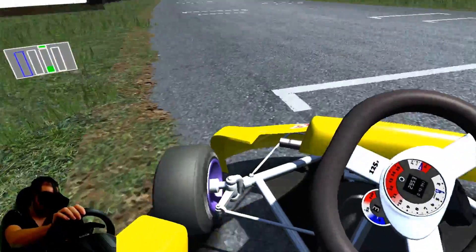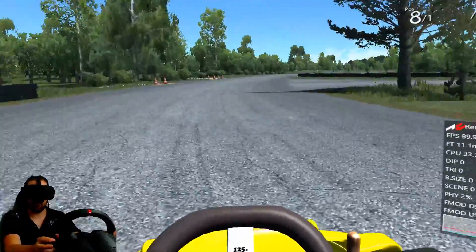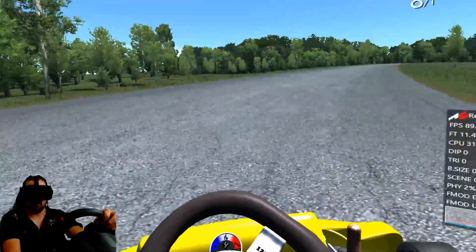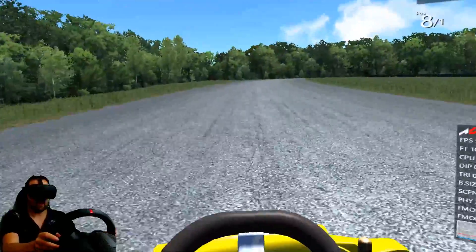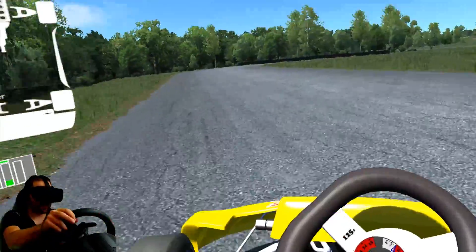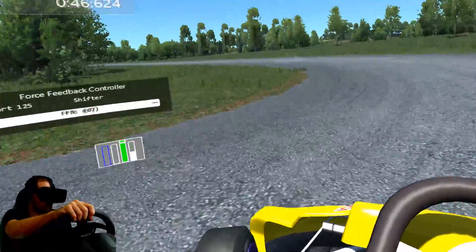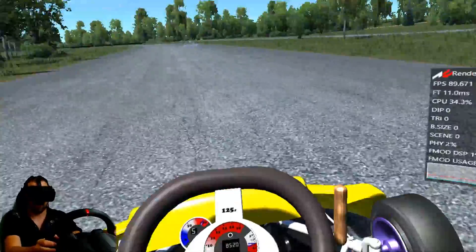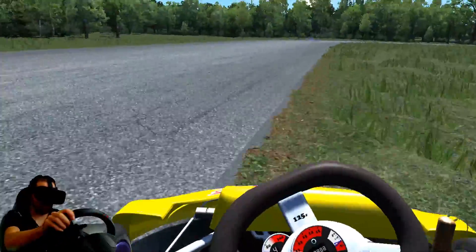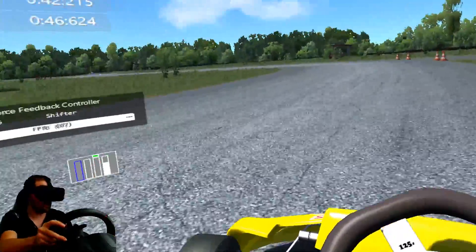I've never driven a real-world shifter kart, so I won't be able to say how close this aligns to the real thing. But after this we're going to do one more lap, then go to the 50cc bog-standard car, which would probably line up to one of those terrible arrive-and-drive go-karts. It's really hard to sustain a slide with this. That'll be interesting — we'll compare it directly to the experience of driving bad go-karts. Unfortunately I don't have enough money to do the real thing with shifter karts — you're talking a couple of grand just to get out there for occasional track days a few times a year.